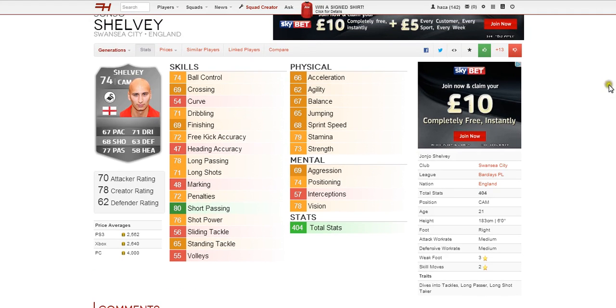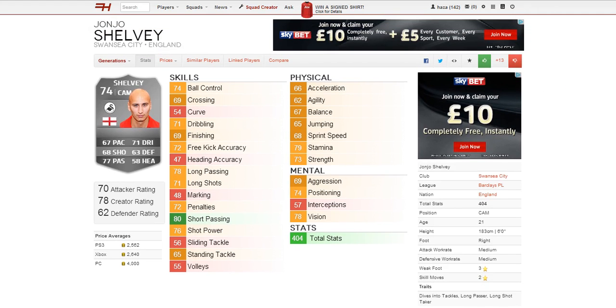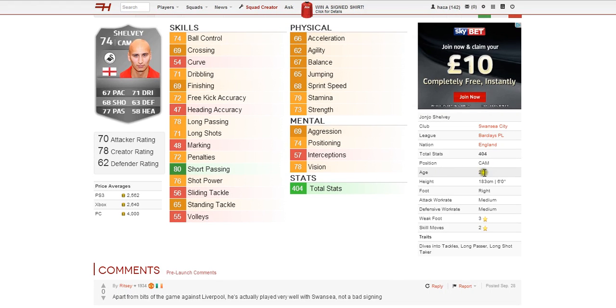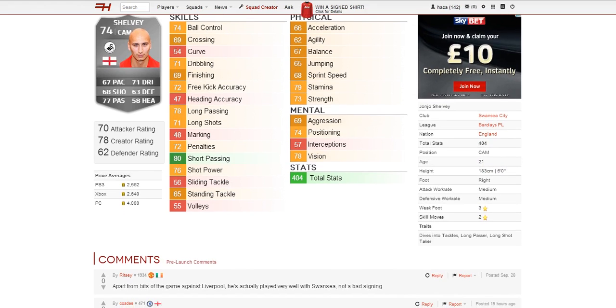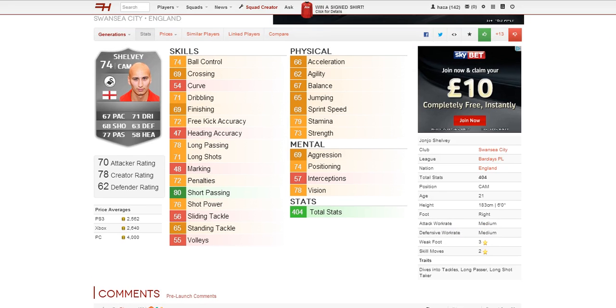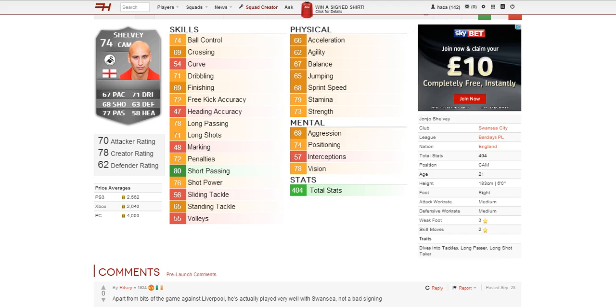Definitely a passing player — he's not going to get a lot of goals for you but will definitely create a lot. He's only 21 years old, so definitely someone to recommend on career mode if you've got a low-budget team. He's six foot tall so will be able to win headers to defend crosses or score corners. He's right footed with a medium attacking and medium defensive work rate, which in my opinion is perfect for a centre attacking mid.